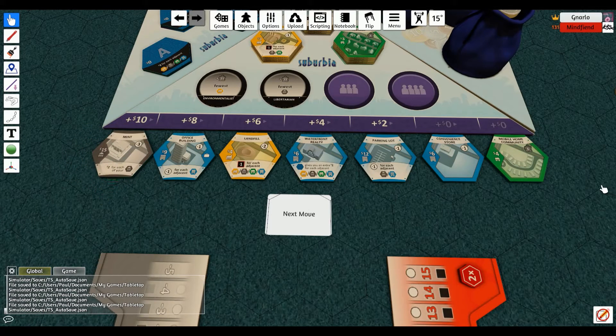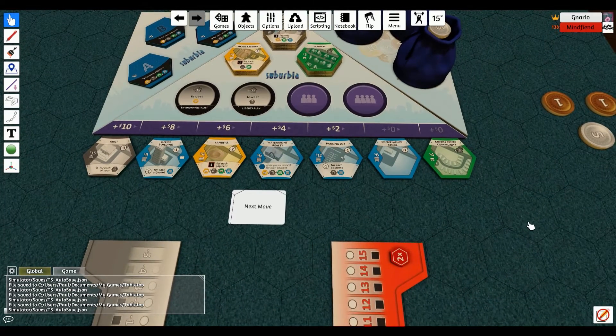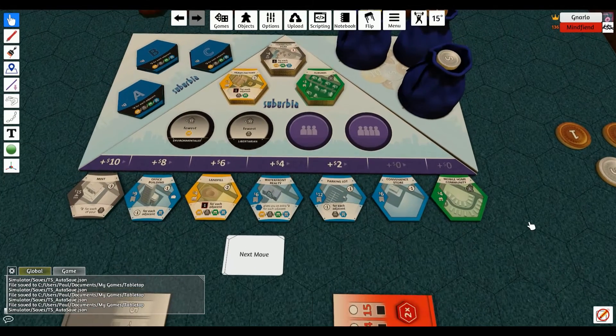A mint comes up. There you go — you want it, you can have it, but you have to pay a lot for it. Alright, your turn.